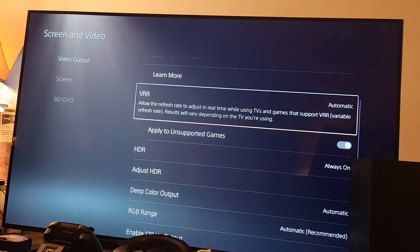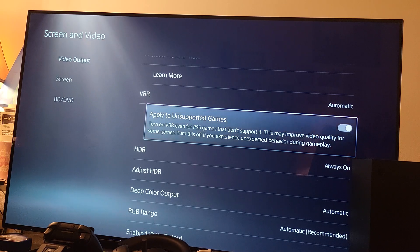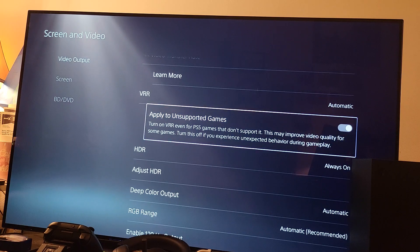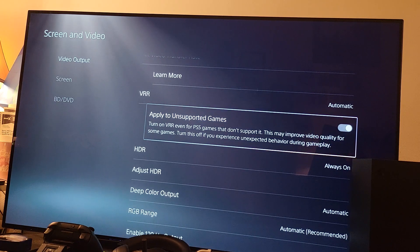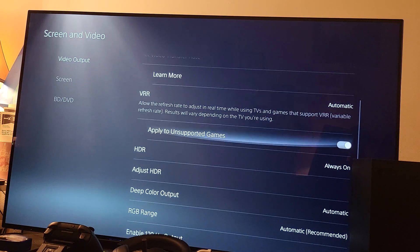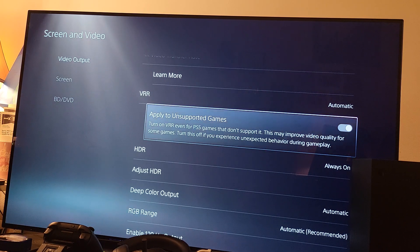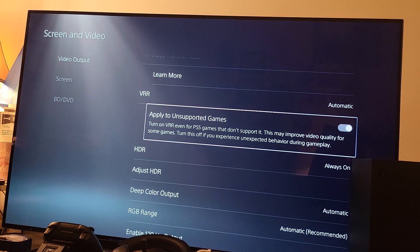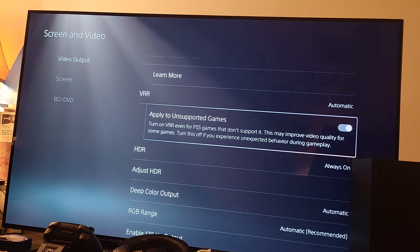But at the same time, you can apply this VRR — Variable Refresh Rate — even to games that don't support it. As it says right here: 'Turn on VRR even for PS5 games that don't support it. This may improve video quality for some games. Turn this off if you're experiencing unexpected behavior during gameplay.' So even though a game doesn't support 120Hz, you can still turn this feature on and force it on top of HDR.